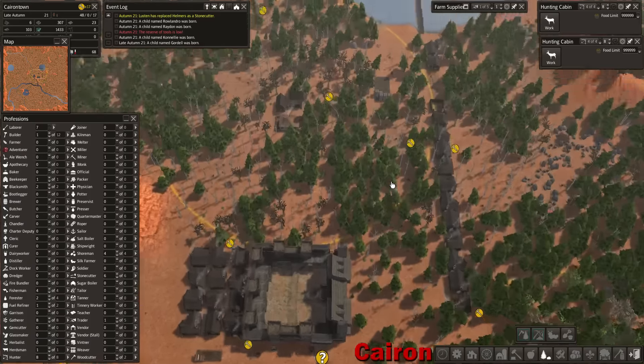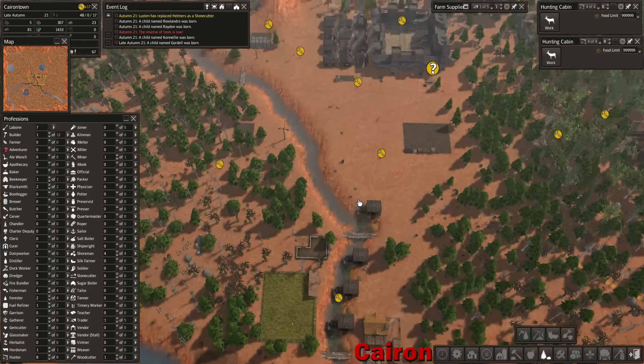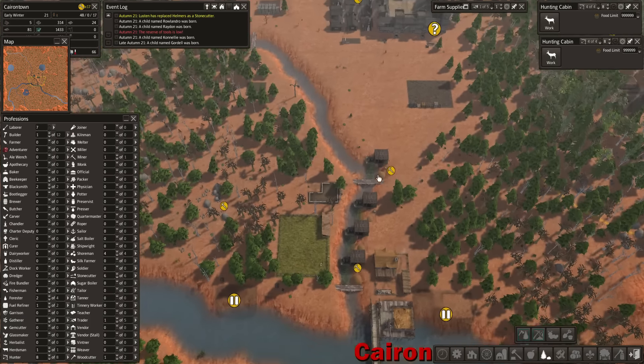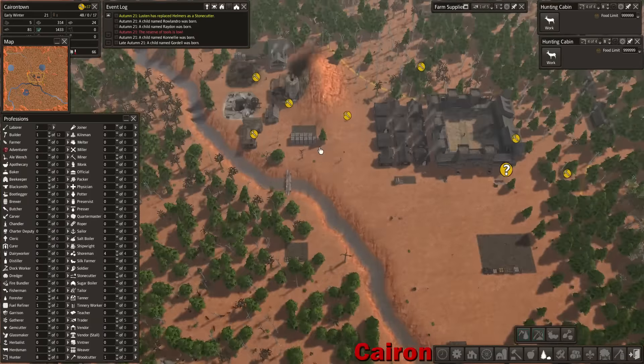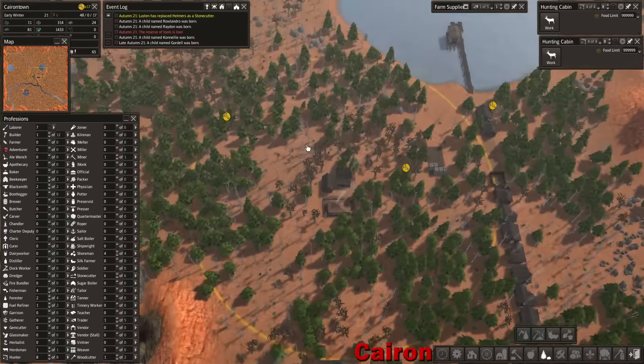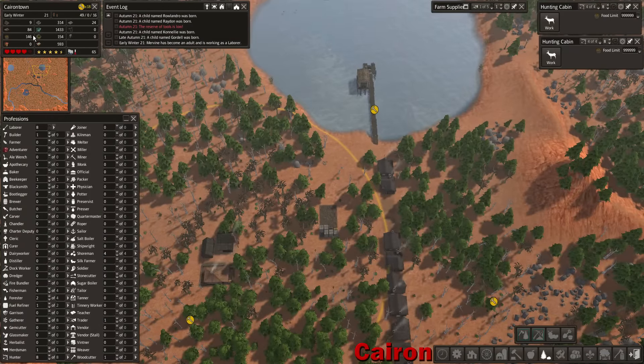Hey everybody, Kyron here, and welcome back to another episode of Banished. Where we left off last time, we were getting some of our infrastructure in place. We've got our tailor working here, we've got all of our people working on trying and getting tools out to the population, and we've still got a food situation going on.